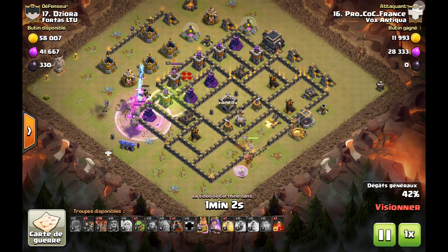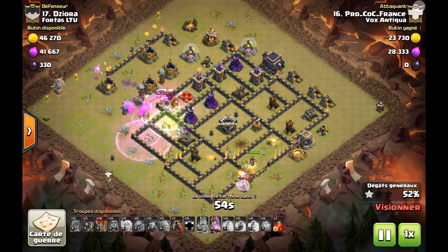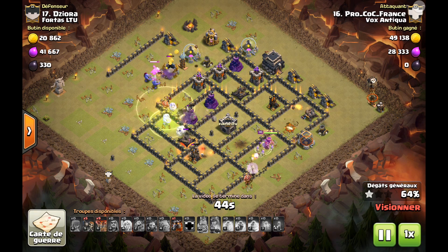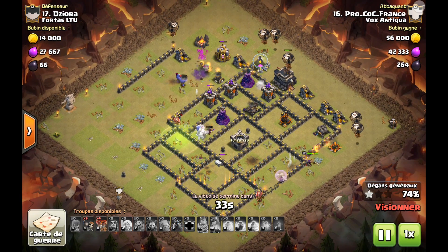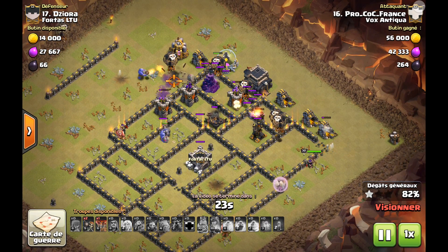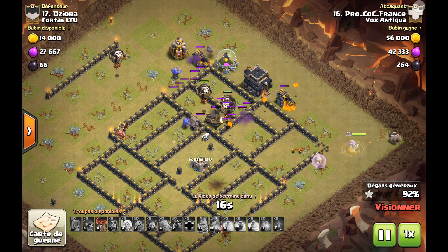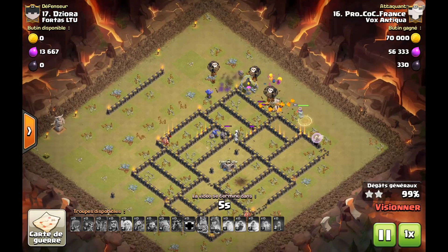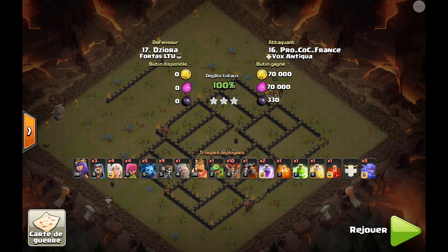Il enchaîne avec la deuxième phase. Il envoie le golem avec un sort de saut, proche de la reine. Rappelez-vous, la reine attire vos troupes — donc le golem, le roi et les boulistes rentrent à l'intérieur du village. Bien qu'il soit perdu, il s'envoie assez rapidement, mais il a fait le travail d'éliminer la reine adverse. On voit le mollusque sur la dernière anti-aérienne. Les sapeurs ouvrent une première brèche, puis une deuxième un peu plus loin pour faire rentrer la reine éventuellement. Deuxième perfect du joueur pro COC France — énorme cette compo.